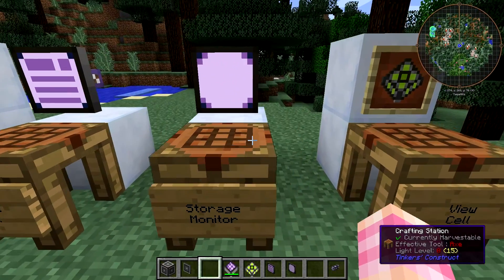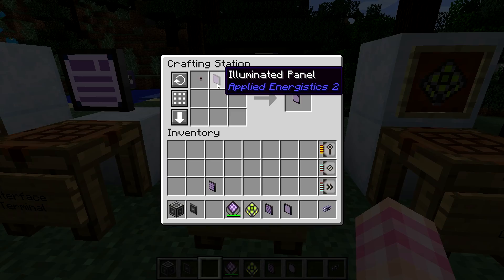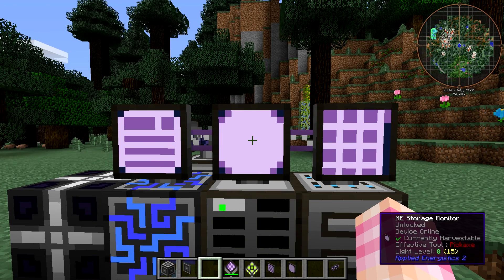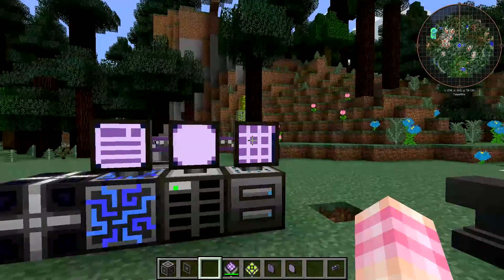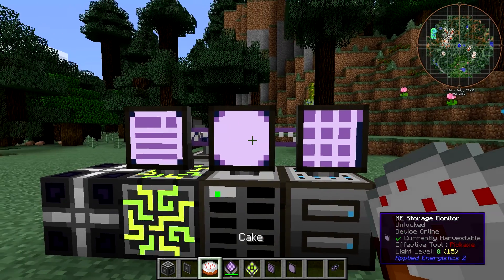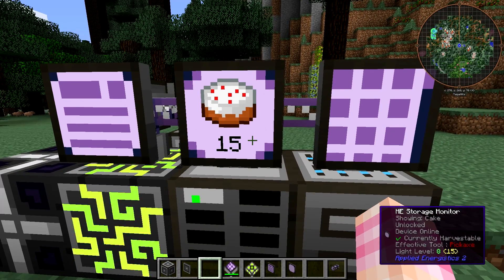Next we have the Storage Monitor. I should have talked about this ages ago — it's very simple but quite useful. All it is is an ME level emitter and an illuminated panel. This is what it looks like when you first place it down. What does it do? Well, it displays how much you have of a given item. You can use these to keep track at a glance of how much you have of very important things. For example, cake — simply hold the item in your hand, right-click it on the monitor, and it will be programmed to track how much cake is in your network.